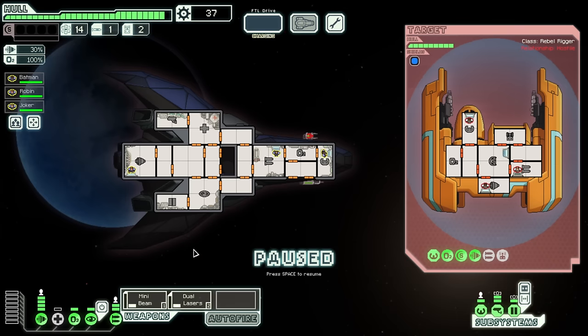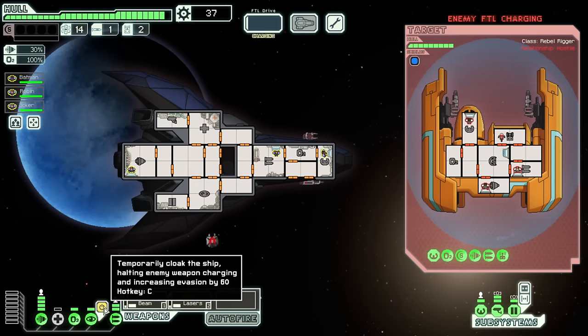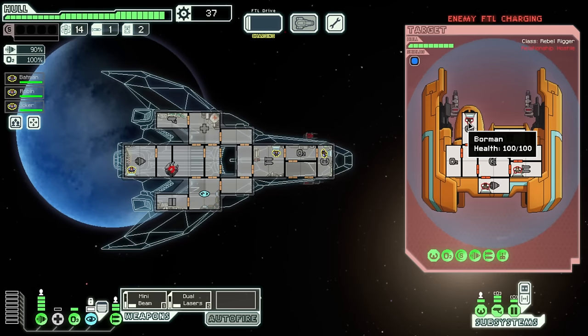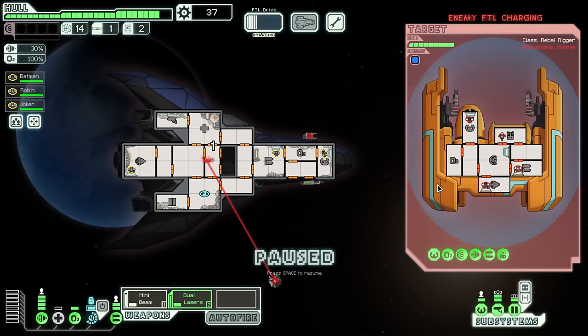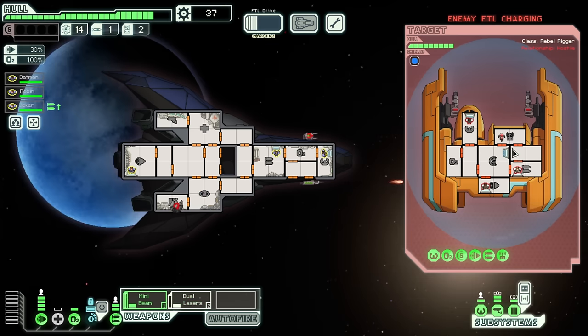Two heavy lasers — lovely, and a beam drone. This is the worst. I'm not sure it could get any worse than this. Heavy lasers doing massive damage — they're just basic lasers if hitting shields, but against your hull... and it's a beam drone too. This is what I get for naming my crew stupid names. I'm being punished for my hubris.